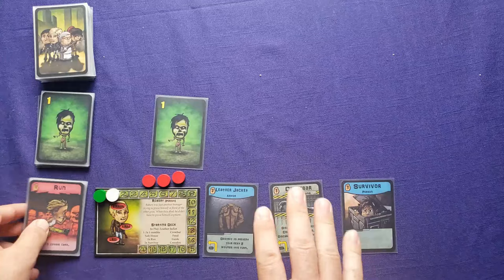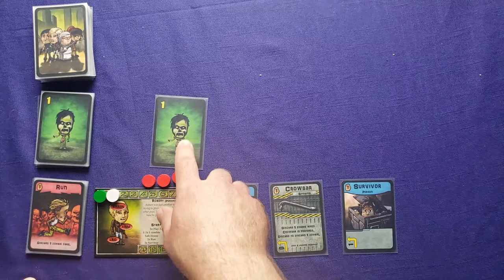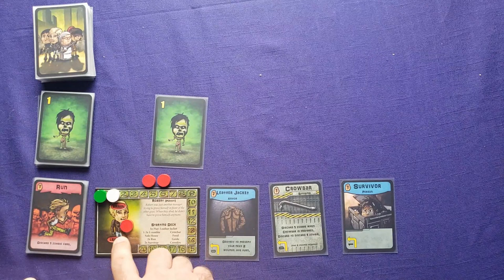One last way zombies die is when they attack you. Anytime a zombie attacks, you automatically fight them off, but you gain wounds if you don't defend. So if this zombie straightforwardly attacks me, I'd gain a wound to my arm or leg, and then he would die and go back to the zombie pile.